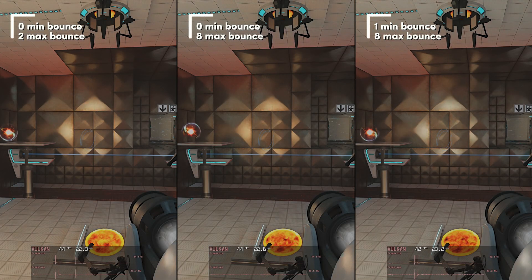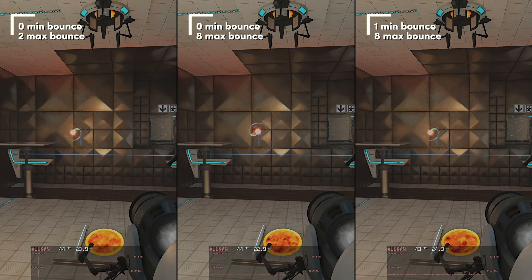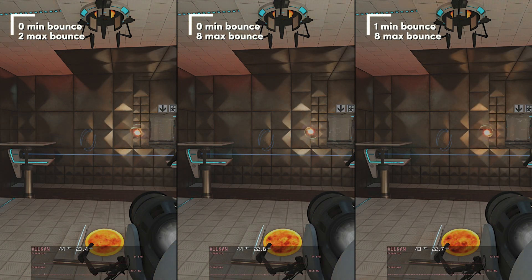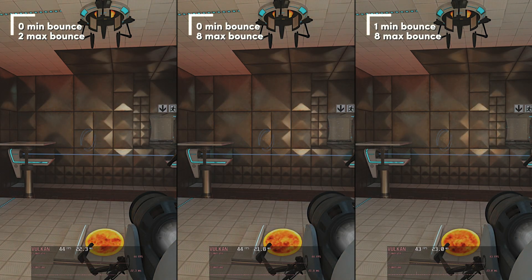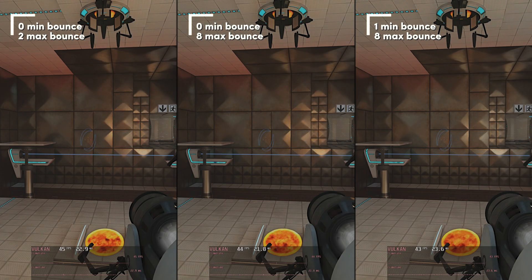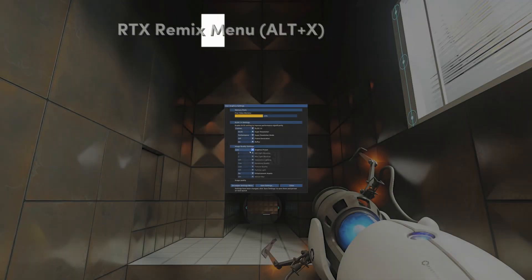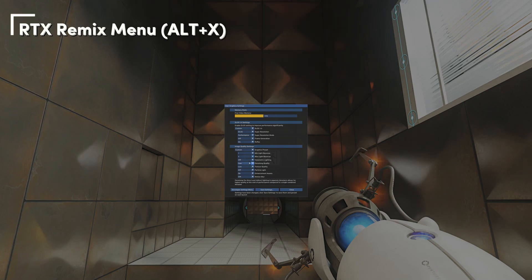I was curious what the amount of light bounces actually cost, and I was surprised to see that more bounces don't seem to cost all that much. The minimum amount of bounces seem to matter most. For my optimized settings I'll keep the amount at 2 max and 0 min, since you'll only notice the difference putting images side by side. But I'd encourage you to experiment. If you press ALT+X you get the settings menu and the settings change directly when you switch them — a great way to compare.